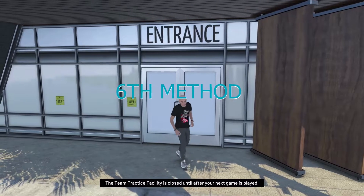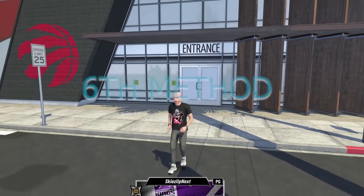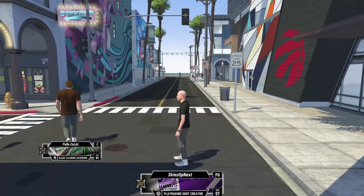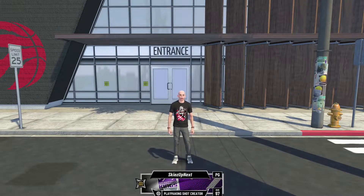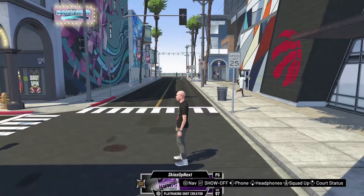The sixth method is at the Practice Training Facility. All you have to do is complete your practices and training at the training facility, and you will be able to get VC from completing that, as well as badge points for the badges that you need.